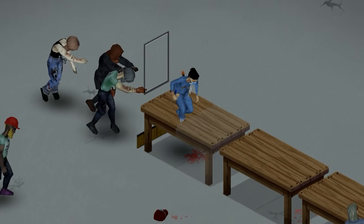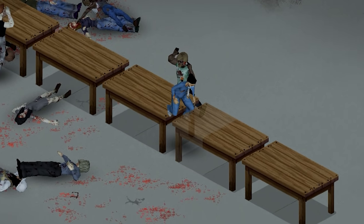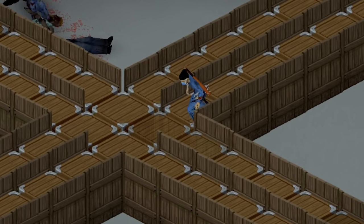Zombies can interrupt you during the window climbing animation, but they can't stop you once you're in the walking animation. Still, you should probably fortify your build with fences if you don't want zombies to destroy it.